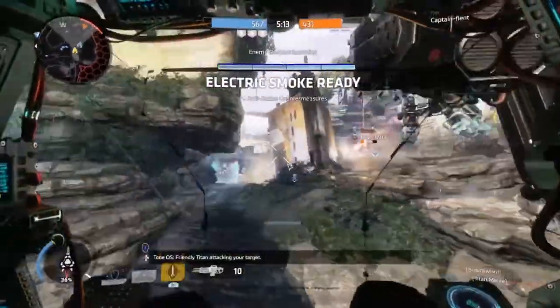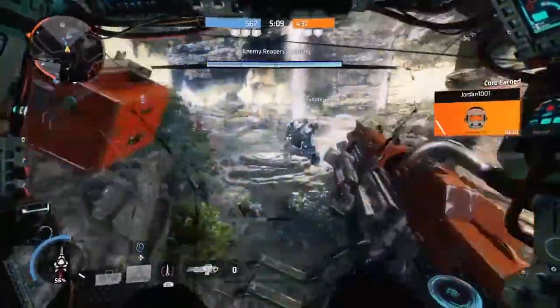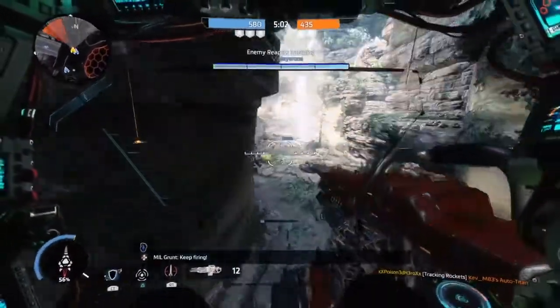Your titan will be Tone with the rocket barrage and nuke ejection, so you can follow in the ways of Tone plus the nuke ejector to top things off when things get really bad. And lastly, your pilot kits will be power cell and low profile for a combination of stealth synergy.